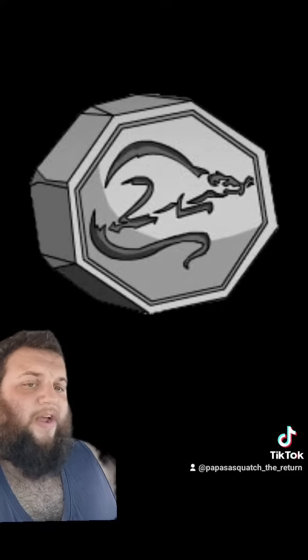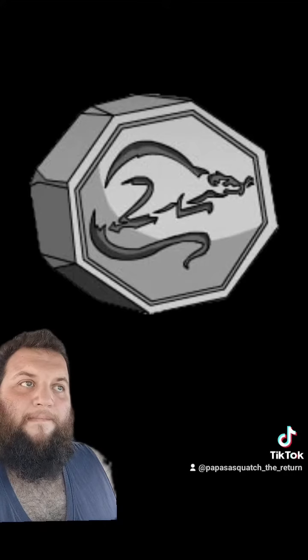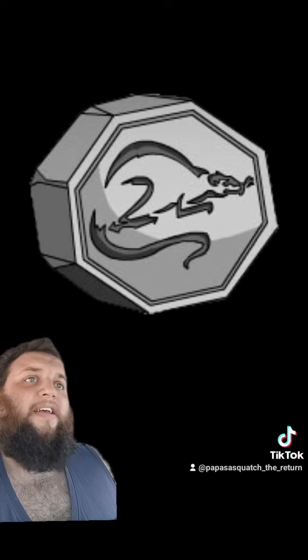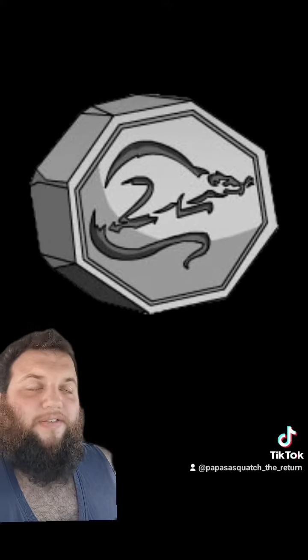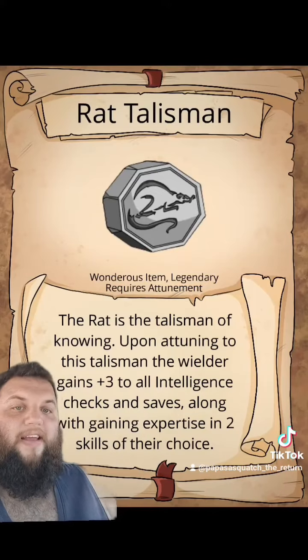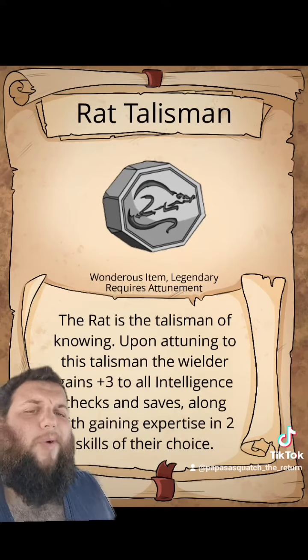And that was the RAT TALISMAN's powers and abilities. I did not do that for D&D, because I already did it with the Heart of Xiong, so I changed it up. Here you have it — the RAT TALISMAN, wondrous item, legendary, requires attunement.